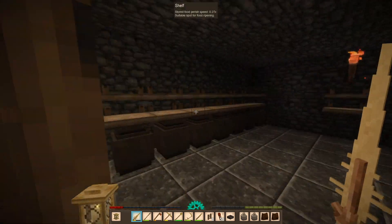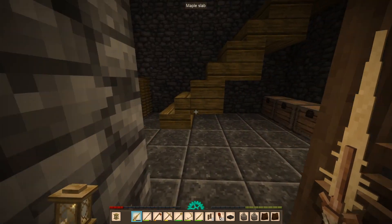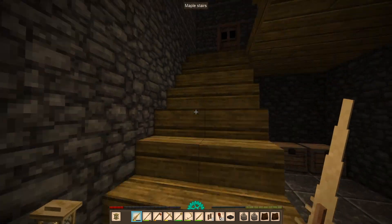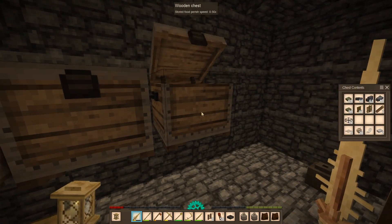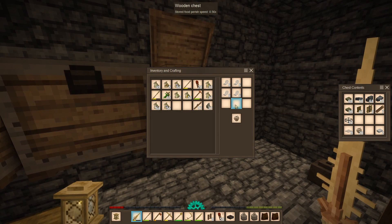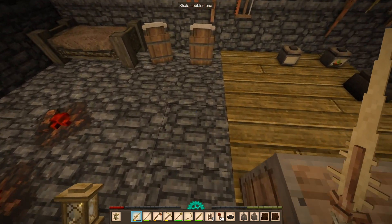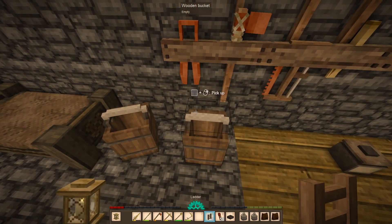We also need to get our seeds. We'll just take all of our seeds, like so. Yeah, we have like a lot of flax. Let's get back to our front. Let's bring the bucket with us so that we can actually get irrigation going.